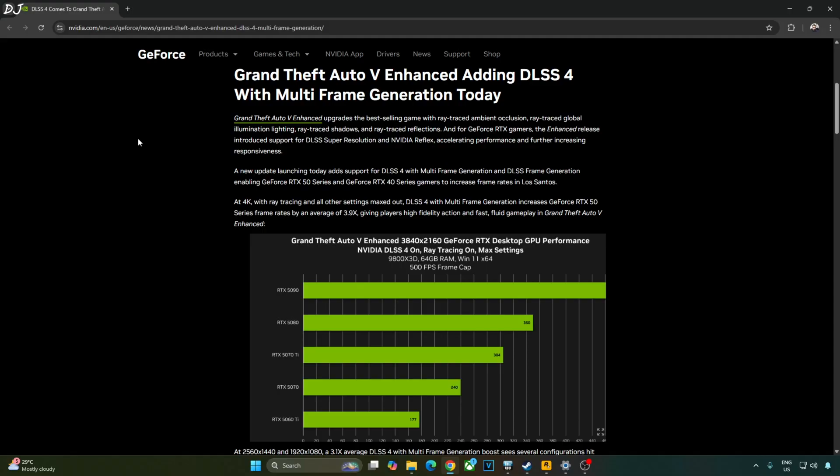Unfortunately, the in-game FSR Frame Generation implementation comes with a noticeable graphical artifact. It causes very aggressive ghosting around a fast-moving vehicle's bumper. This ghosting effect is actually caused by temporal upscalers like DLSS and FSR — FSR Frame Generation just makes this ghosting effect more aggressive and more noticeable.